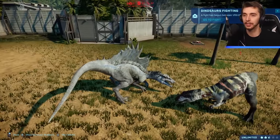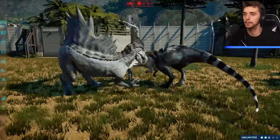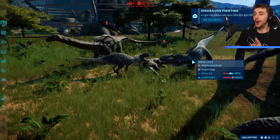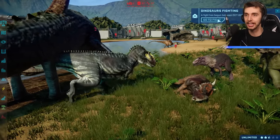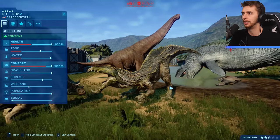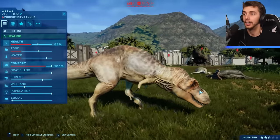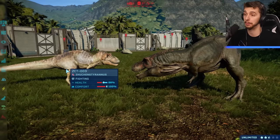Two big boys: the Spinosaurus taking on the Sauroniops — two of the apex predators in this game with a lot of genetic manipulation. Spino won that one. But wait — it's now losing to Mapusaurus! We haven't seen Mapusaurus in so long and here it comes out of nowhere. It looks like an even fight between those two. And on the other side, a battle between a Chasmosaurus and the Dracodenta Titan — I'd assume the Dracodenta Titan is probably going to win.